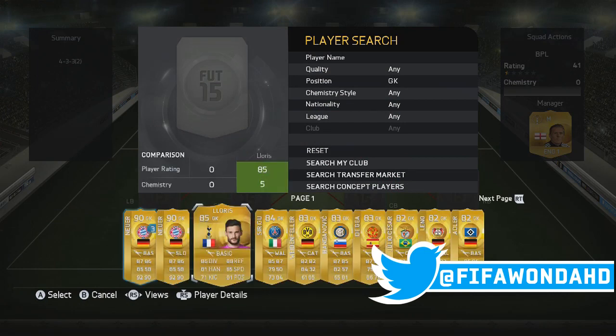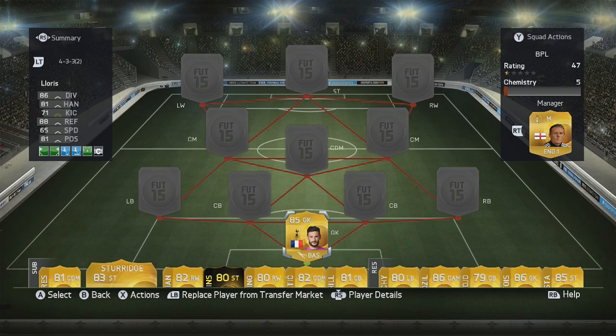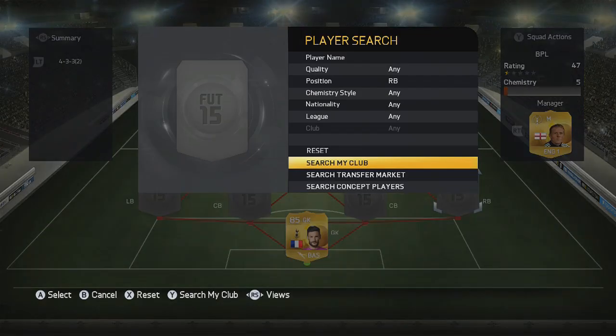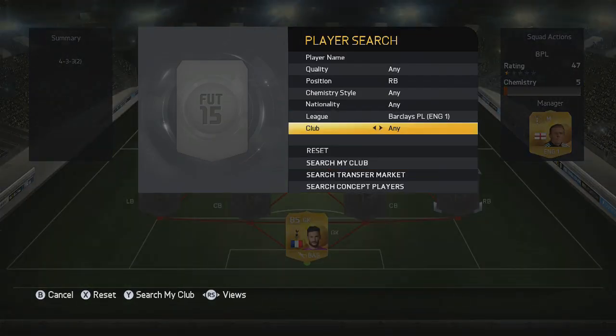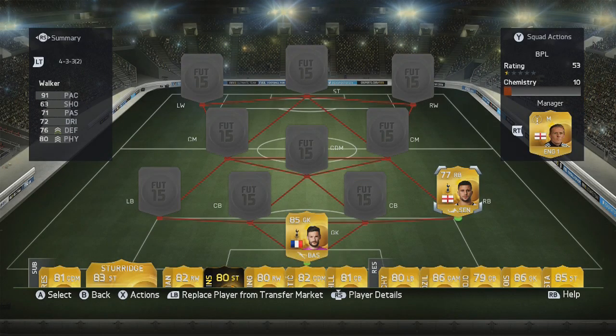We kick off in goal. We start the squad with Hugo Lloris, a really good, really effective, cheap goalkeeper that is just incredible in the game — saves everything.